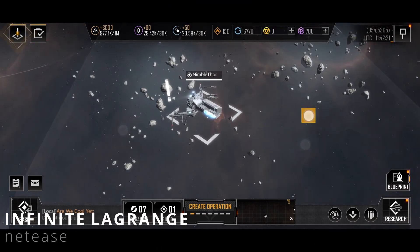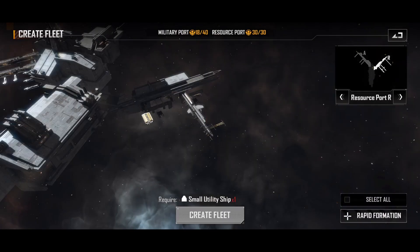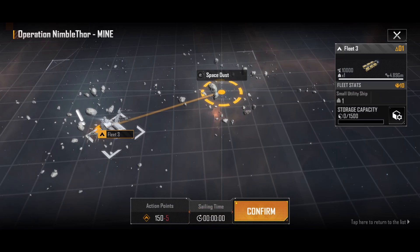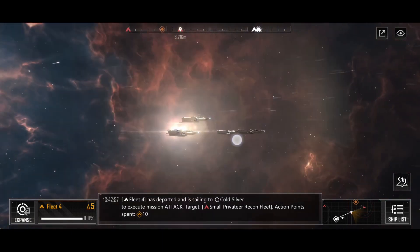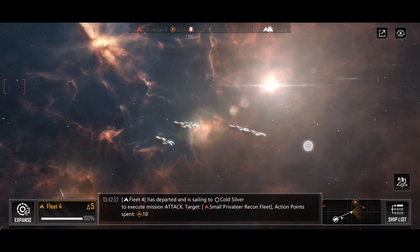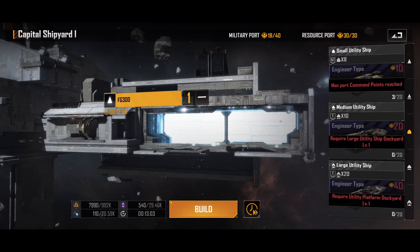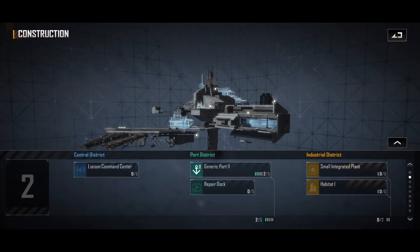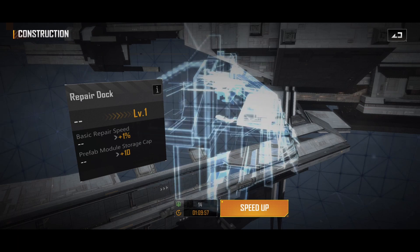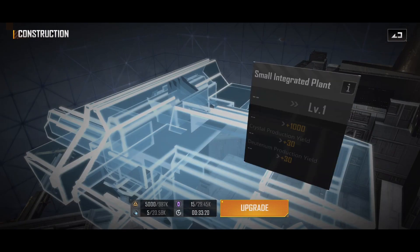Next up is Infinite Lagrange, a new PC and mobile cross-platform sci-fi simulation game about building a fleet of spaceships to explore and exploit a real-time open-world space for resources, and of course wage war against NPCs and other players. The game focuses primarily on grand-scale simulation — we expand our space station and direct fleets to move or attack, but combat happens automatically once we've engaged an enemy. The game features lots of different spaceship types that serve different strategic purposes, each expandable and customizable with different weapons, adding optional min-maxing. The art style is very nice and the UI is relatively intuitive.